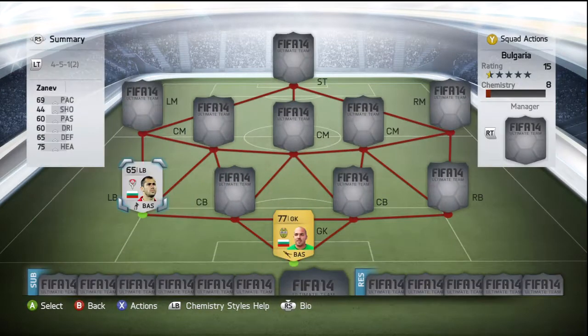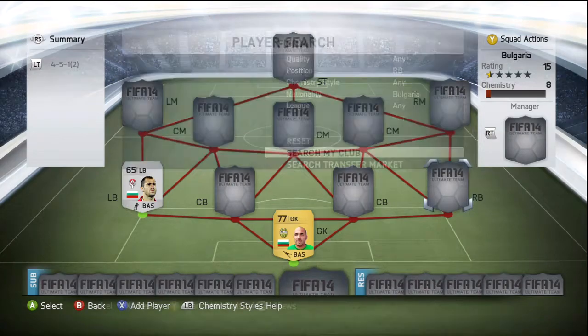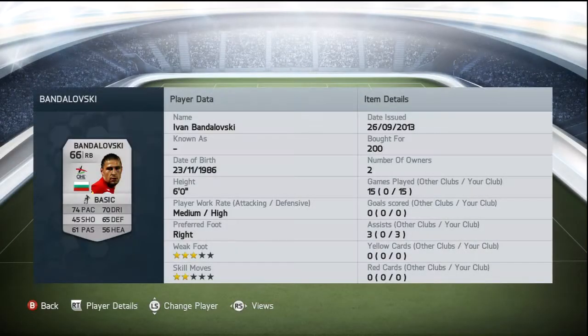Moving on to right back, we have Ivan Bandolovsky — bought him for 200 coins. One of my favorite players in this team. Standout stats being his 74 pace and 70 dribbling, and he also has 65 defending and 61 passing. Six foot, and he really does get down the wing — medium attacking work rate, high defensive work rate, so he works up and down the right wing really well.